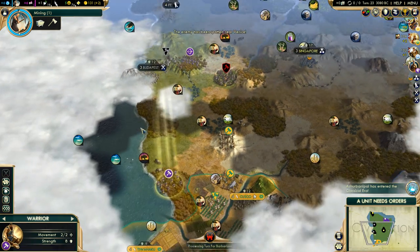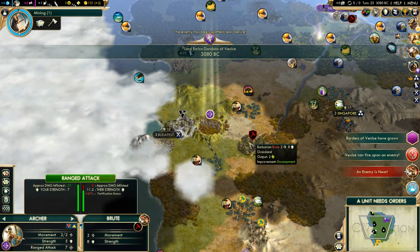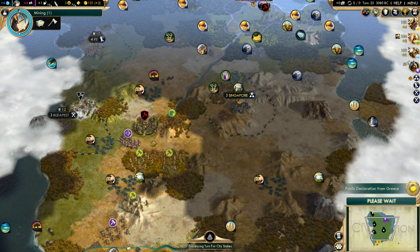I'll play this game like an actual diplomatic victory should be played — no worker steals, just being a nice guy, clearing camps for city-states. I'm going to do a no-exploit type game.